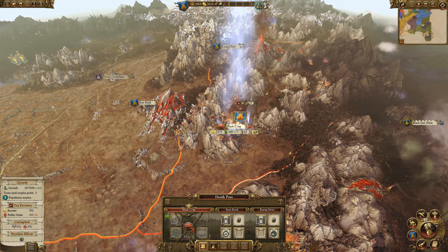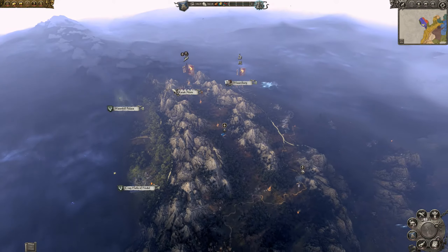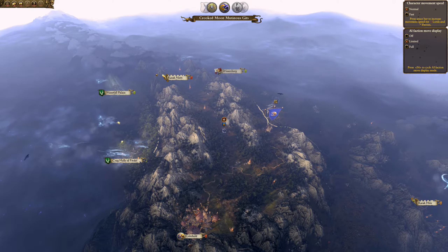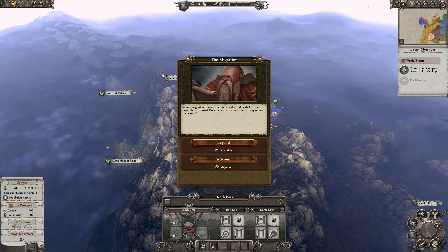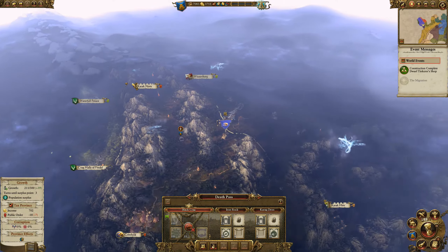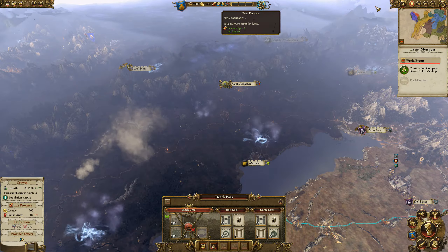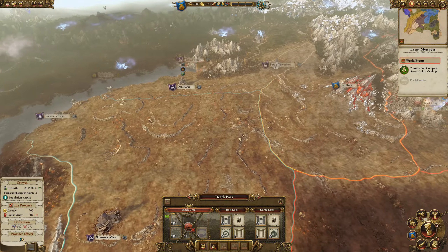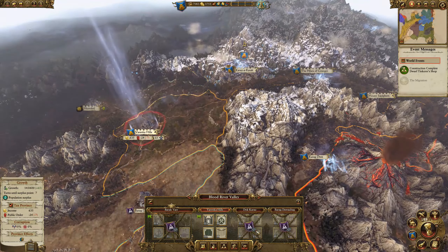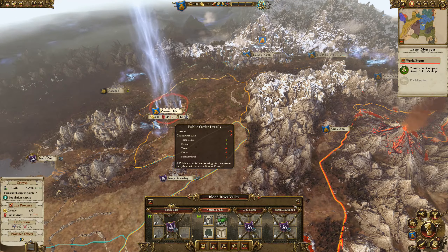Four turns until supplies run out. Build up a bit of money and go on a spending spree when we have it. We like migrations because we can certainly take the negative public order hit especially early game. Chaos isn't even a factor at turn 51 — kind of surprising honestly. We're going to build another tinker here. Rebellion in 11 turns — maybe I overestimated things.